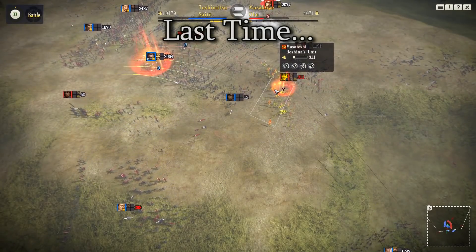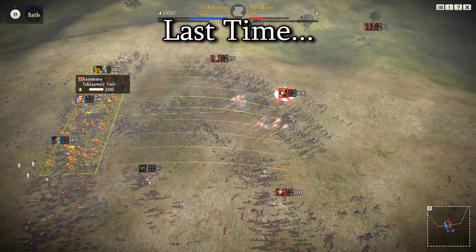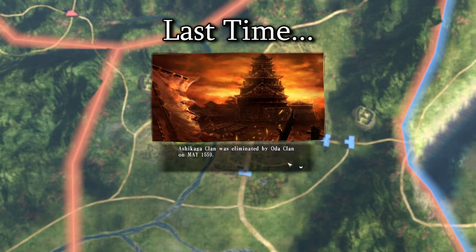Welcome back to Nobunaga's Ambition Abridged. In the previous part, we had a grindy war against the Takeda which we sort of won, but more importantly we defeated the Asakura and ended the anti-Nobunaga coalition, so that's got to be a good thing.